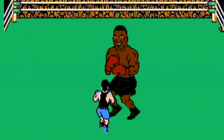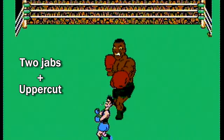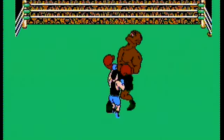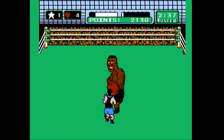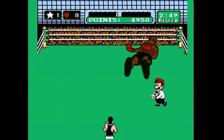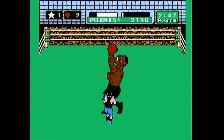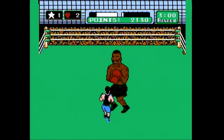Tyson will do that same blink stun at the 2:30 mark of round two as well, but there's also a chance he may do another small combo in between the 1:30 blink and the 2:30 blink. Dodging that can require a little luck, but failing to dodge it isn't too punishing. For the second blink stun at 2:30, do the same thing: punch him high, then block his four-punch combo. If you've got two knockdowns on him already and are within reach of a third, go for the TKO. If you've only knocked him down once, get him as close to knockdown as you can and just dodge without countering until the round ends — you'll get him in the final round.